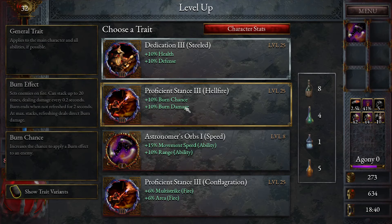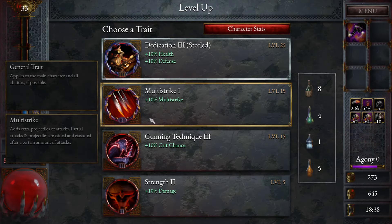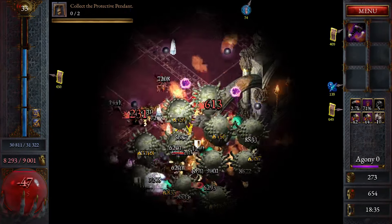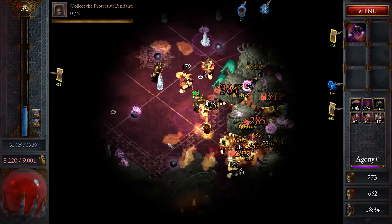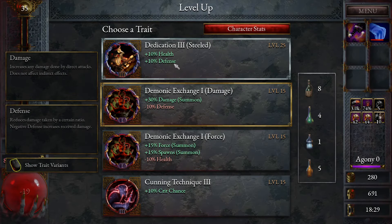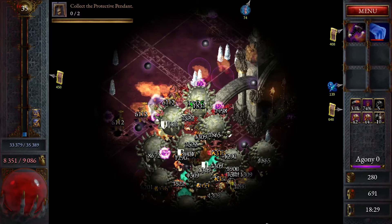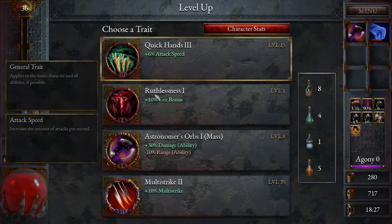Burn. Multi-strike. Another tome dropped — we can just sort of take it. We still have that one locked in at the top, we'll just take it. We've just been going through these levels so fast here in the beginning of the run — it's kind of crazy.